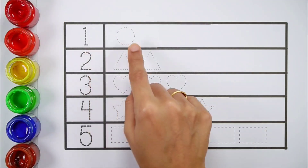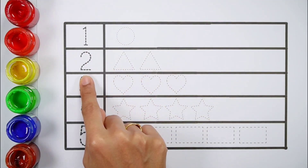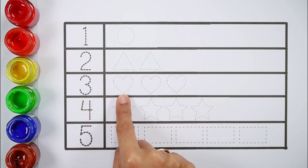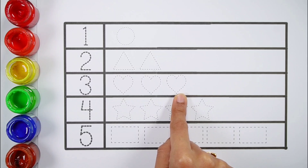1, 1 circle. 2, 1, 2, 2 triangles. 3, 1, 2, 3, 3 hearts.